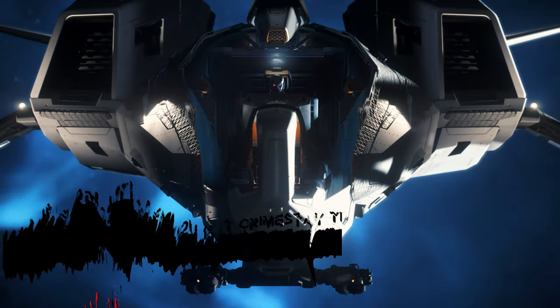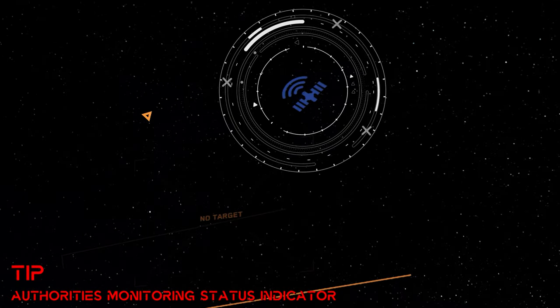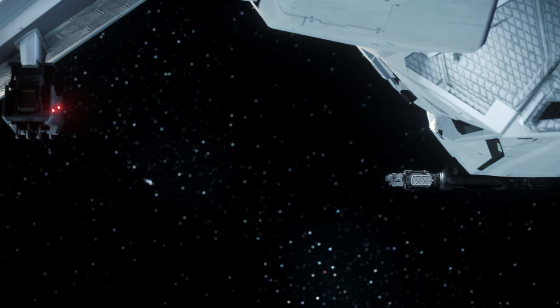The indicator of whether the surveillance of an area is active can be found in the upper right corner as a satellite symbol. And with the legal and optional mission 'A Call to Arms' we receive additional Alpha UEC for shutting down enemies.